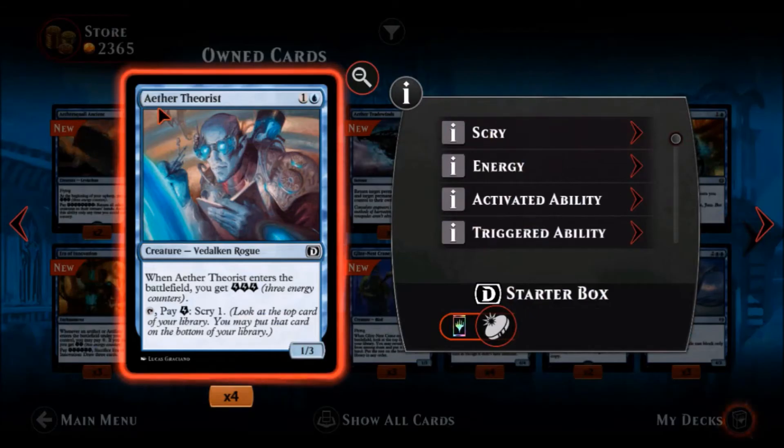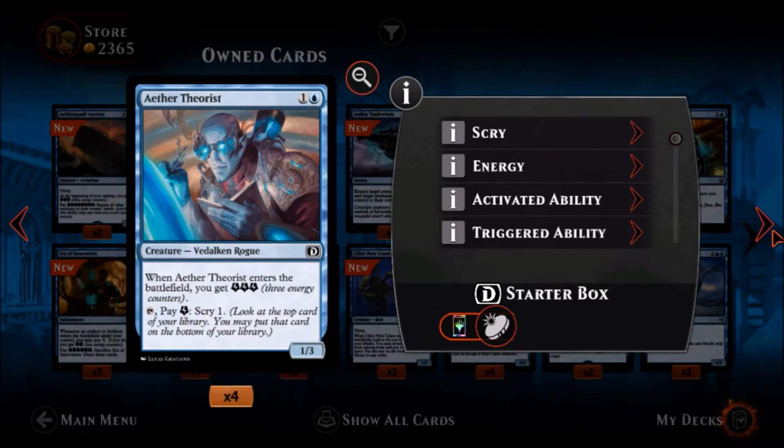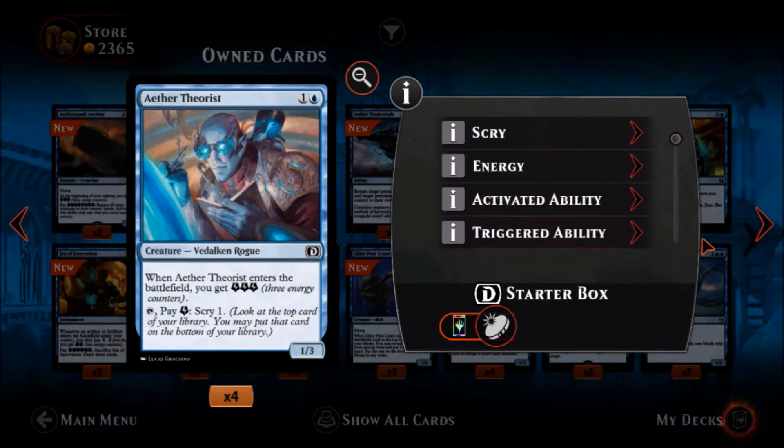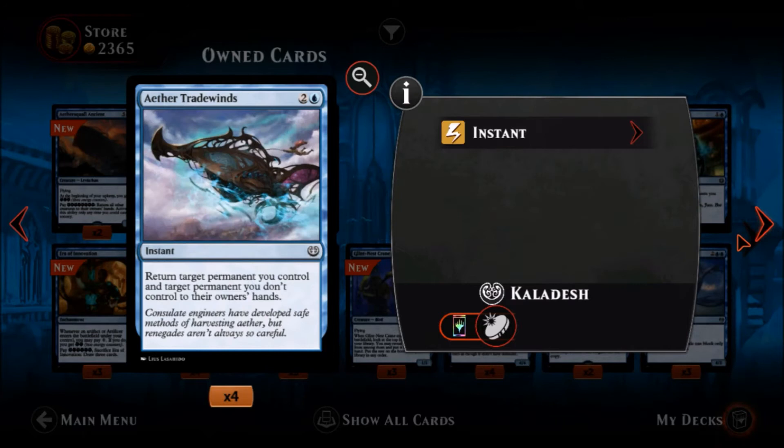Aether Theorist — one blue one colorless, it's a common Vedalken Rogue, a one-three for two mana which is not bad in blue. When Aether Theorist enters the battlefield you get three energy counters, and then you can pay an energy counter to scry one. Not too terrible, though you may want to use energy counters for other things. A one-three blocker is essentially what it is.